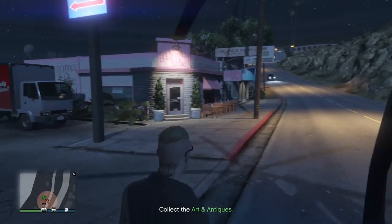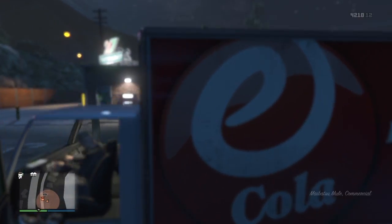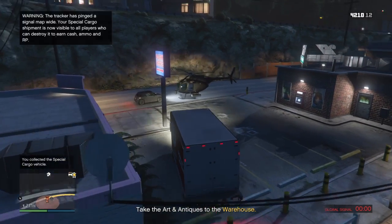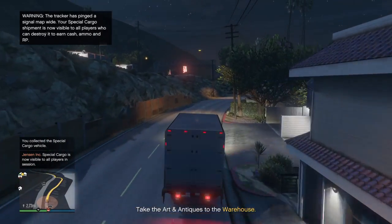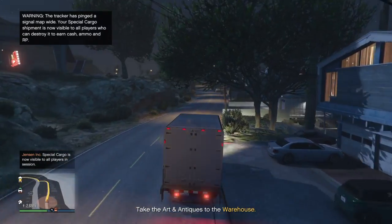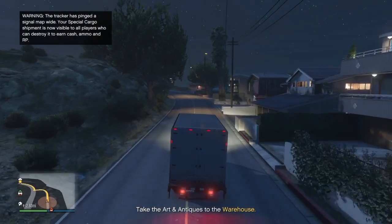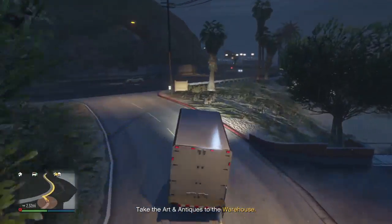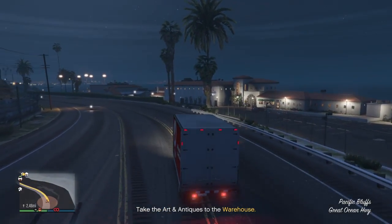I would like to see more variety of delivery vehicles for crates. When you sell them, there's the Titan for air travel and another plane — two air delivery vehicles. And with the tugboat, that's the only boat delivery. The land delivery is just the truck. There should be two water and two land options, or even three of each. It's just getting old. Or they could just take out the delivery part and let you sell and get the money directly — but they won't do that.